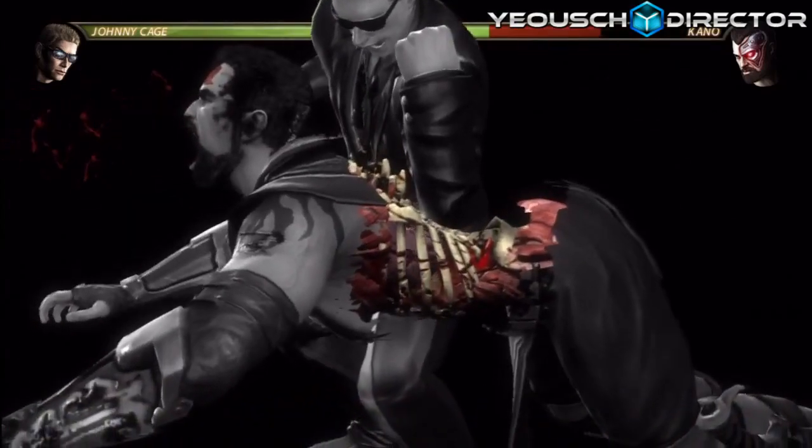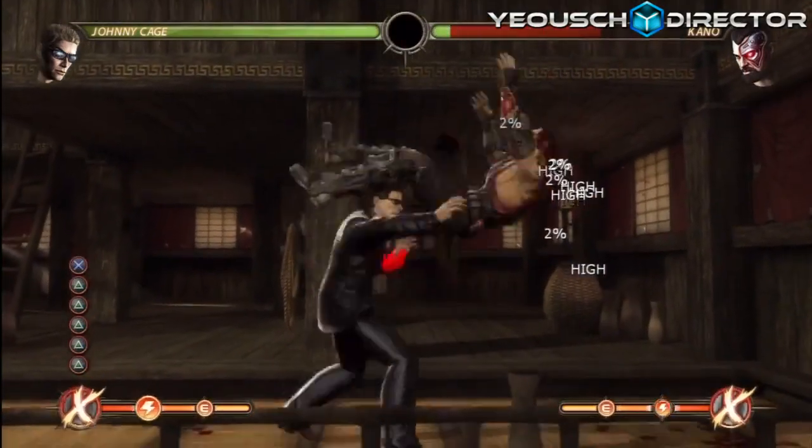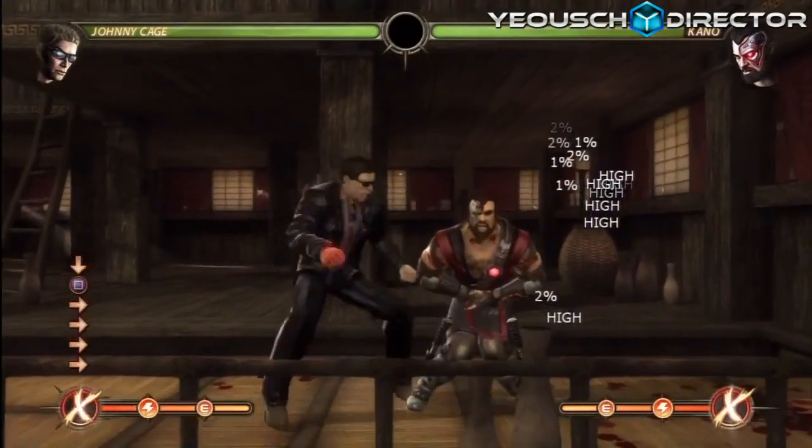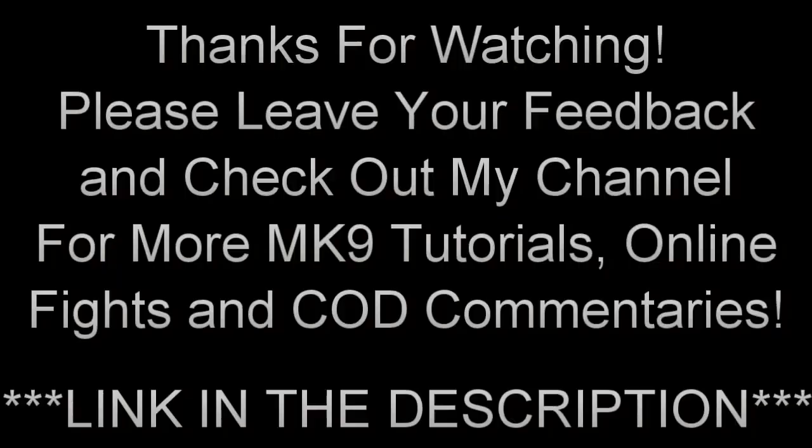Of course, you don't have to do the block string — you could start doing whatever you want. For advanced players, maybe hit confirm on a string, and if they block, just add in a nice little grab. Anyway, that was the whole combo. Hope you guys liked it! If you're interested in more combo tutorials and I haven't done your character yet, leave a comment below as a request. I also make online fight and COD commentaries — links are in the description. Hope you guys enjoyed, and I'm out.